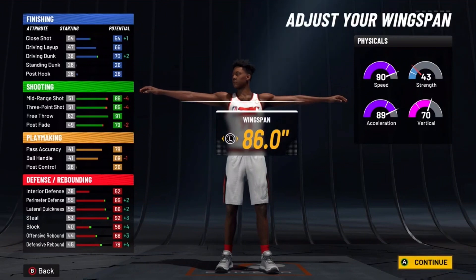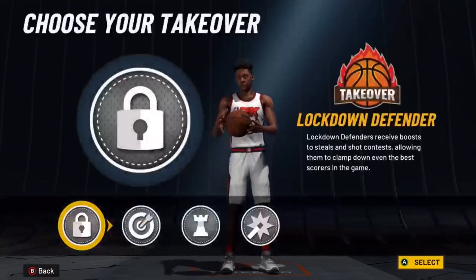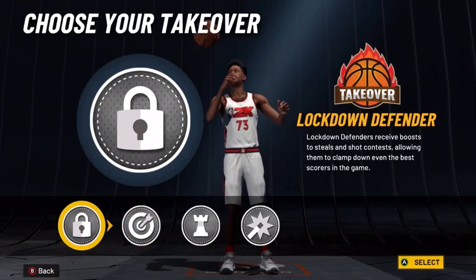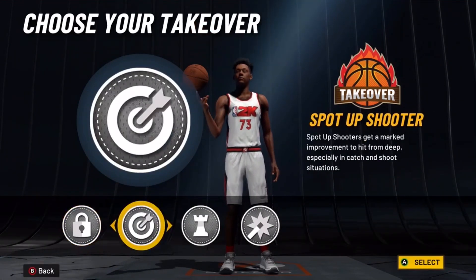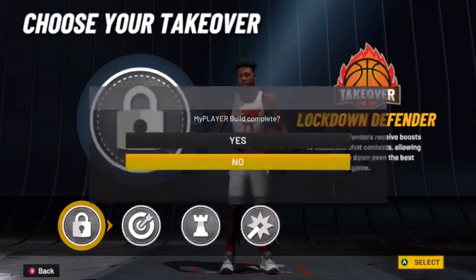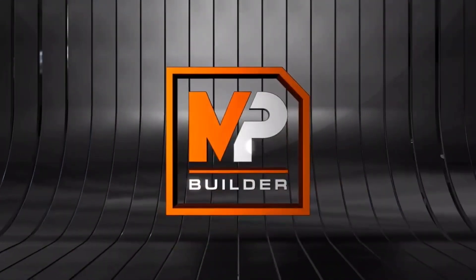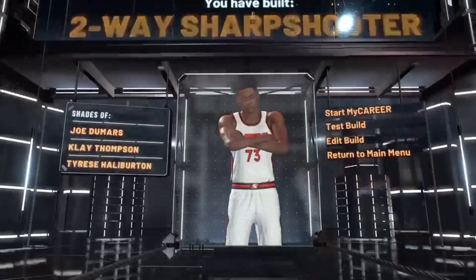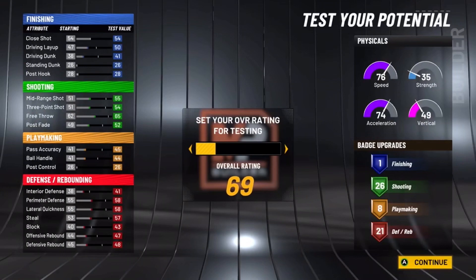This build is very good. For the takeover, if you want to use this as a comp lock, go with the lock takeover. If you just want to have fun, you can go with sharp takeover. But for comp purposes, you want to go with the lock takeover. The build is a two-way sharp shooter, comparable to Klay Thompson — I would take that all day.